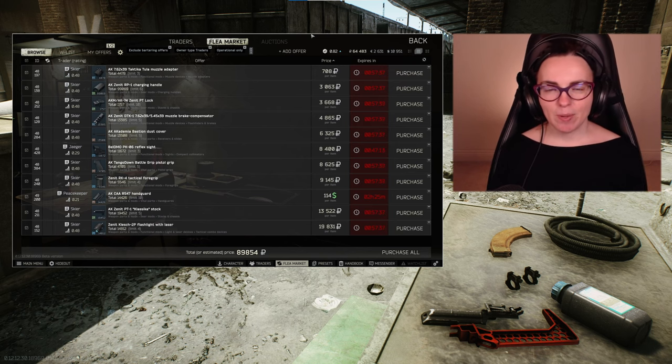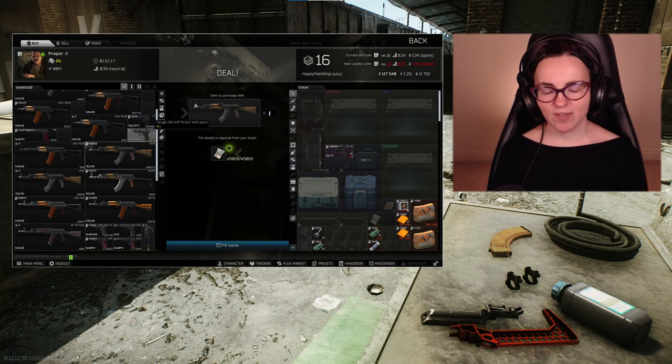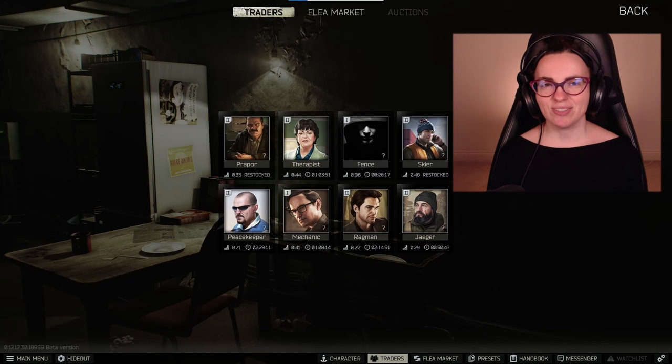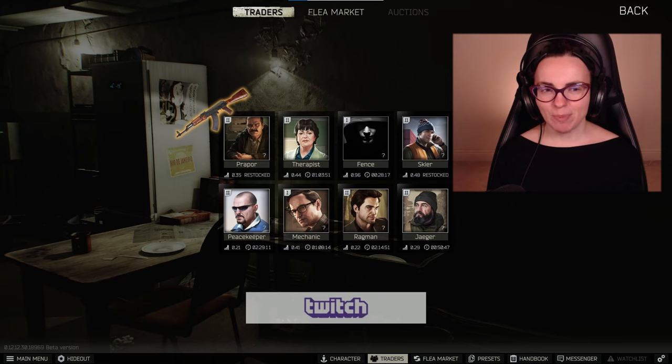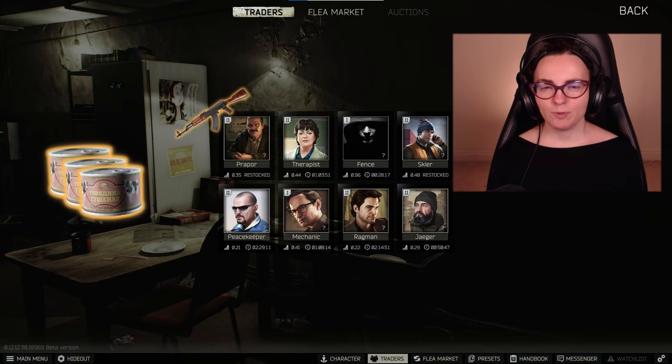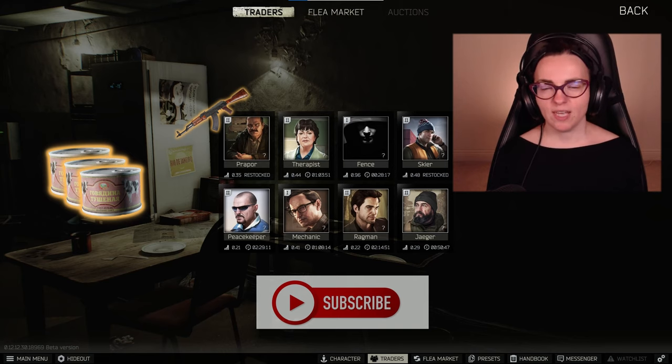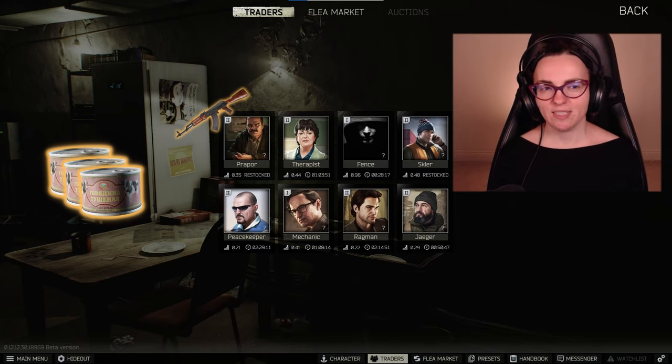As a base weapon you have to buy the Kalashnikov AKM 7.62x39 Assault Rifle. It is from Prapor Loyalty Level 2 for 43k. You can barter this weapon for 3 small tushonkas as well, but if you have tushonkas and you haven't done the quests yet, just don't do it — it's not worth it.